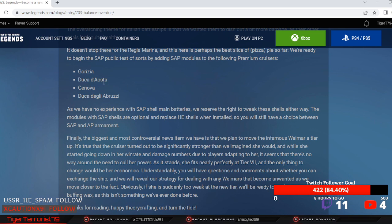As they have no experience with SAP shell main batteries, they reserve the right to tweak these shells either way. The modules with SAP shells are optional and replace HE shells when installed, so you will still have a choice between SAP and AP. That's nice to see.